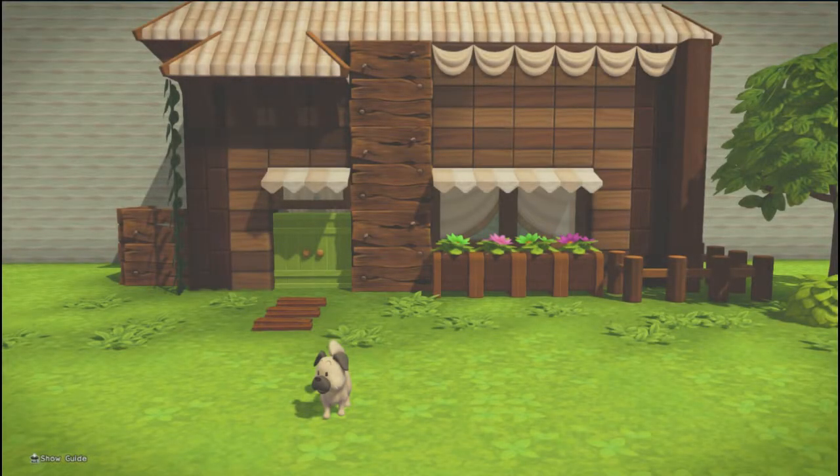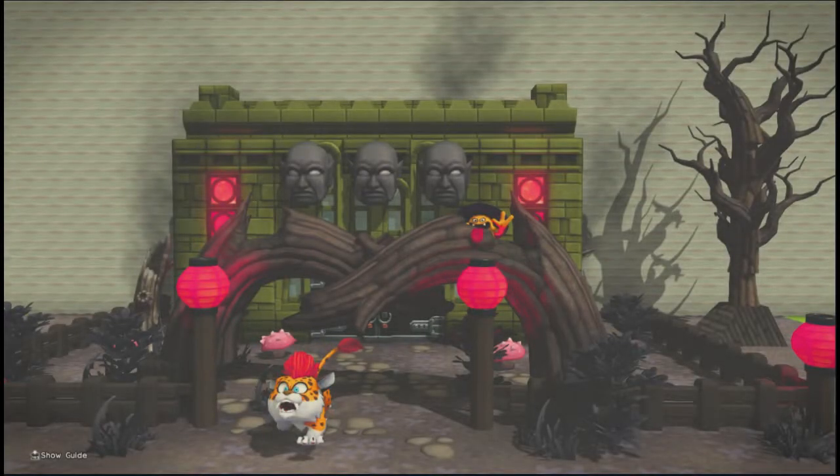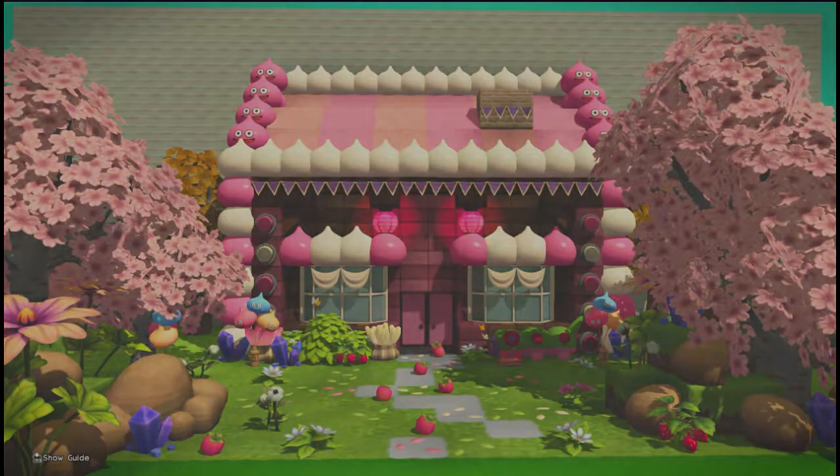Today instead of architecture we're just going to talk about wall design — some of the interesting things you can do with walls, both decorations and colors, to make things more interesting. We're going to do a standard, a fancy, a Hagen, and we accidentally ended up doing a candy style too after I saw some gingerbread houses.